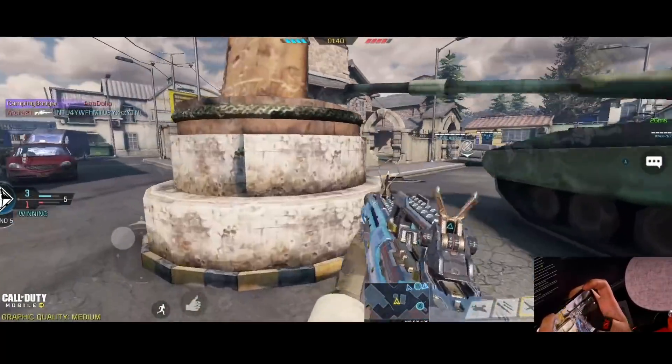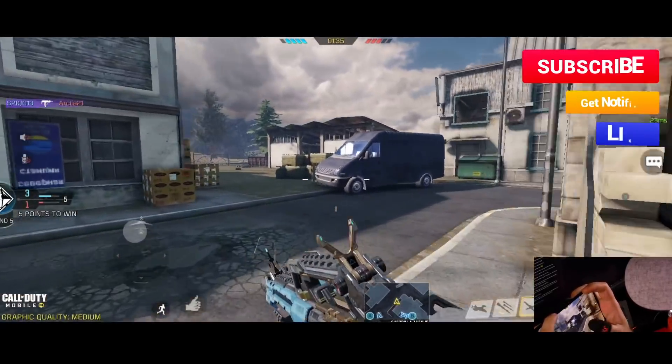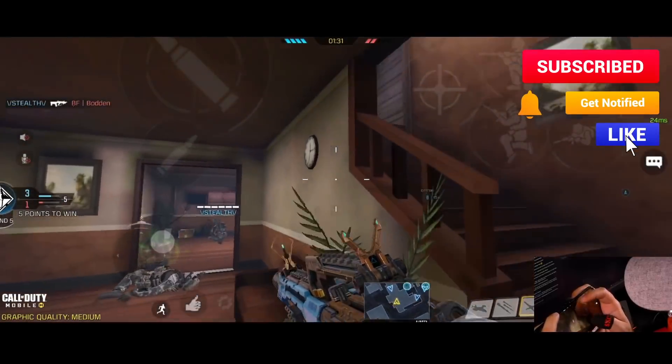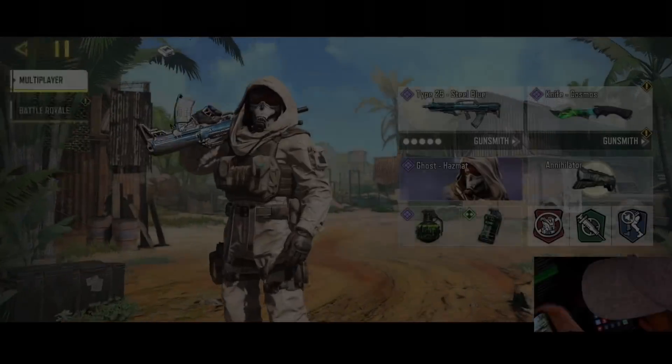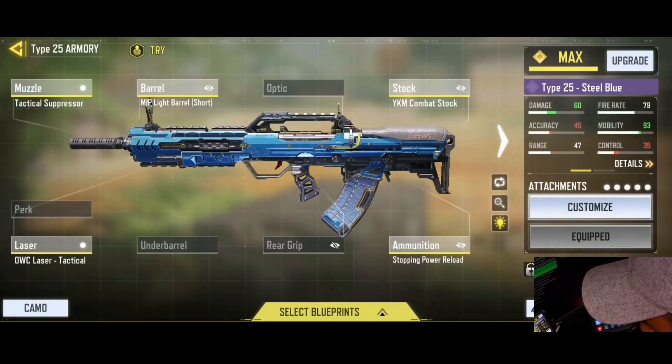It's very aggressive, so if you're looking for something that's aggressive and that has some range, this is the build for you. Let's get right into it, but before we get started make sure to leave a like and subscribe to the channel so you get alerted on the next video. The build I'm currently using — shout out to Signal for this build — is: tactical suppressor, light barrel, and the YKM combat stock, which actually surprised me.